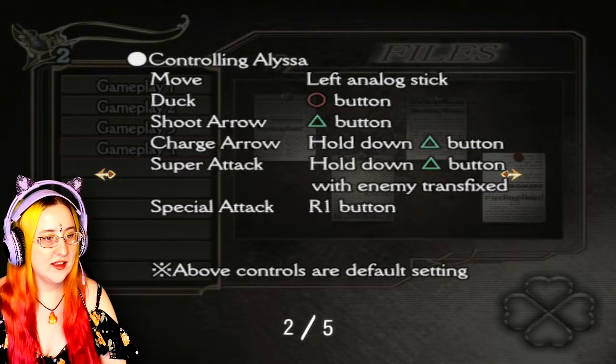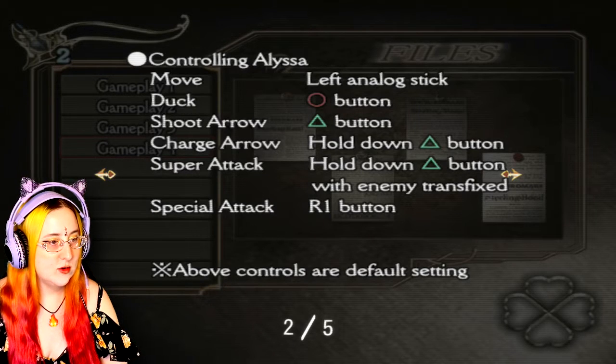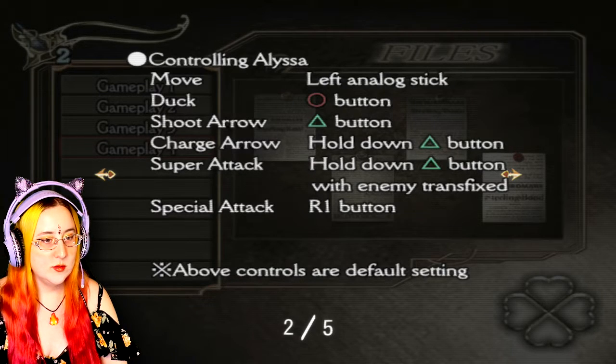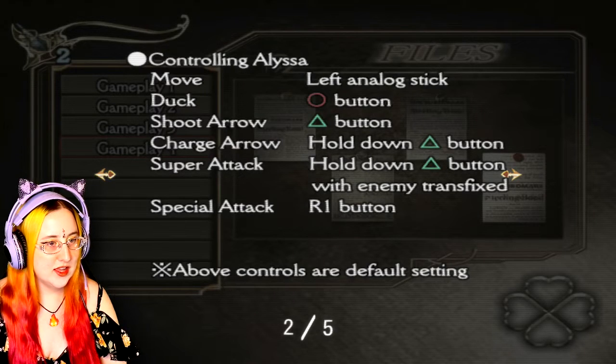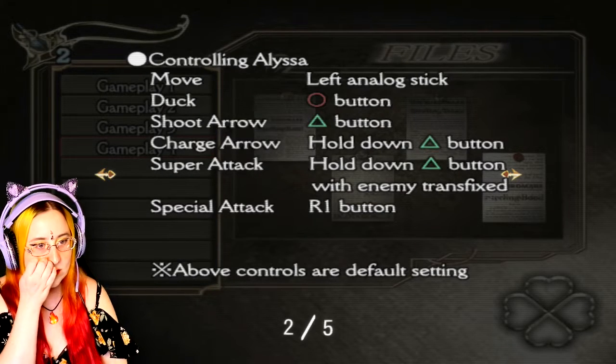Controlling Alyssa: Move - left analog stick. Duck - O button. Shoot arrow - Triangle. Charge arrow - hold down Triangle. Super attack - hold down Triangle with enemy transfixed. How do I transfix my enemy? Special attack - R1 button. Above controls are default setting. Oh gosh.